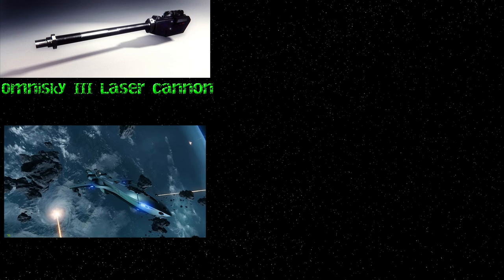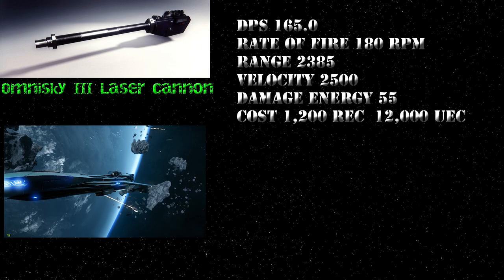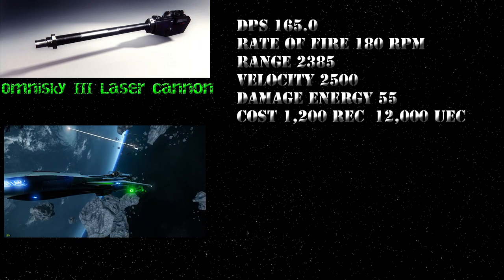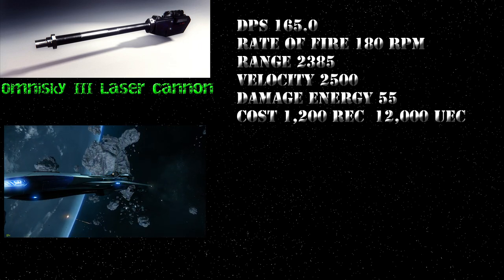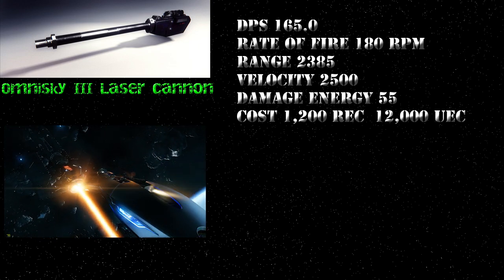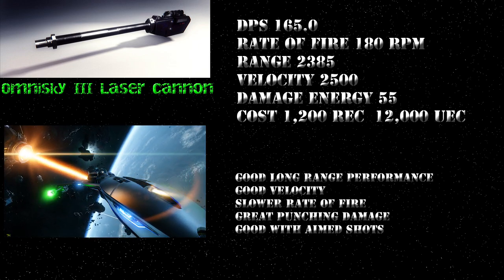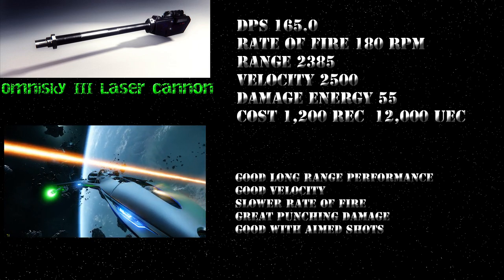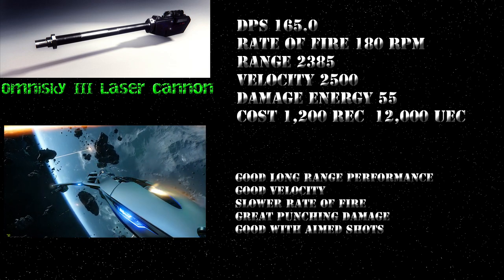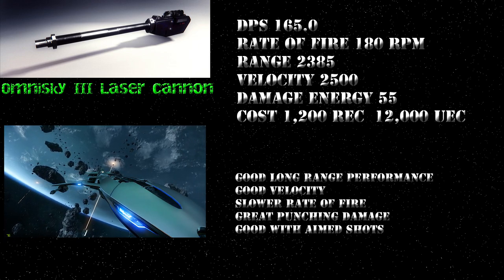The ANR OmniSky III Laser Cannon — I've heard them called OmniSki, OmniSky, I just call them Omnis. It has a DPS of 165, a rate of fire of 180 RPM, a range of 2385, a velocity of 2500, and an energy damage rating of 55. It costs 1200 REC and 12000 UEC. The Omni has very good long range performance, good velocity, but a slower rate of fire. It has really great punching damage with each shot, and several well placed shots will make quick work of any enemy ship. Overall, it's a great weapon if you like to make those aimed shots.